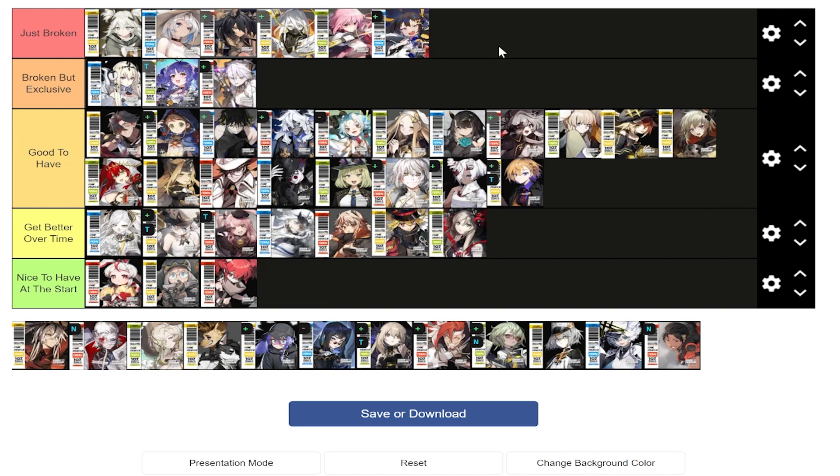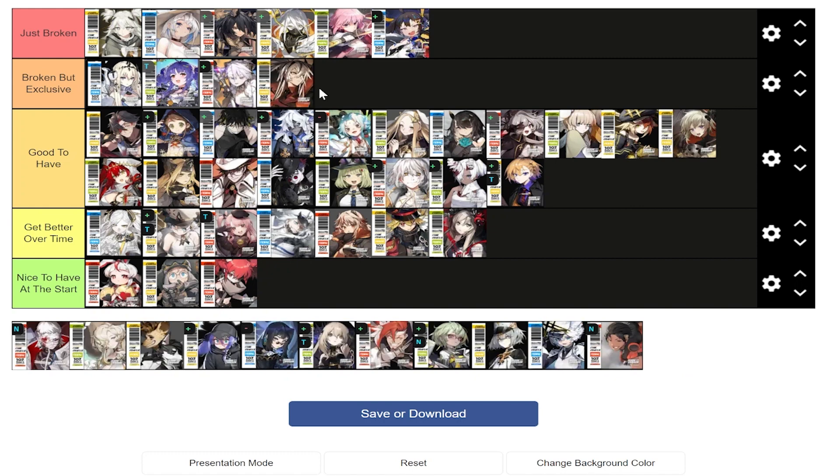Hero is a really good character who does great damage and can select two tiles to convert to green.